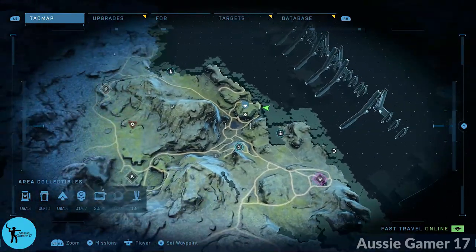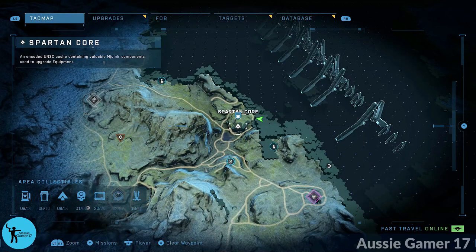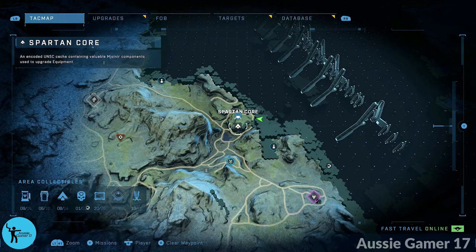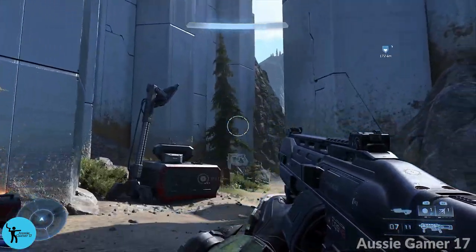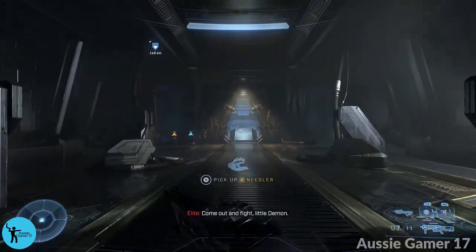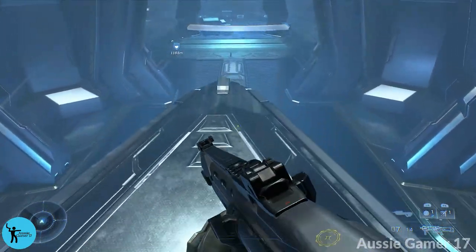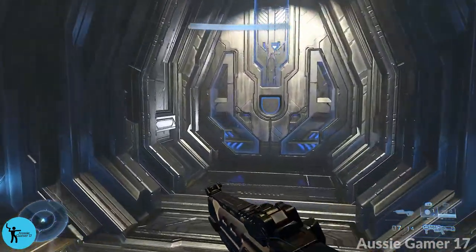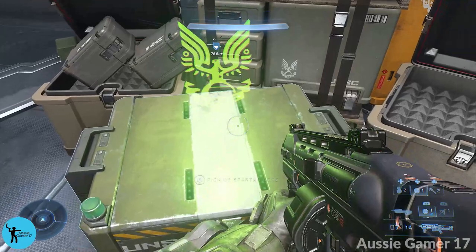We're now way over on the east of this part of the map. North of FOB Bravo you're going to find this Spartan Core, but if you head right to where the waypoint takes you, you won't find it — you'll be on top of a structure. You need to get underneath. Head over to where my marker is, in amongst some pillars — this is the entrance to a cave slash structure. Go inside, follow the path, take out a whole heap of enemies. Take a left, go through the door, and when you see the big platform, hop up on top and grab yourself the Spartan Core.